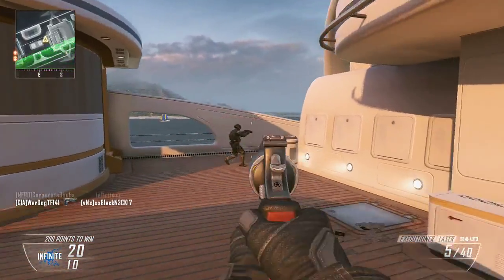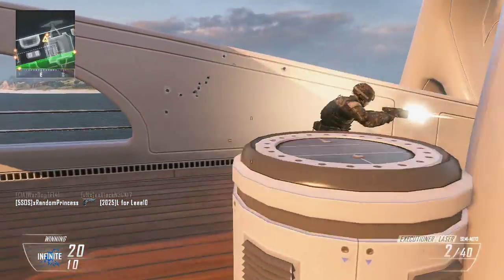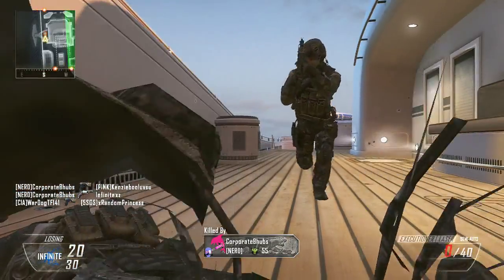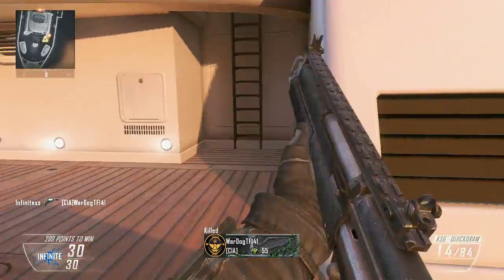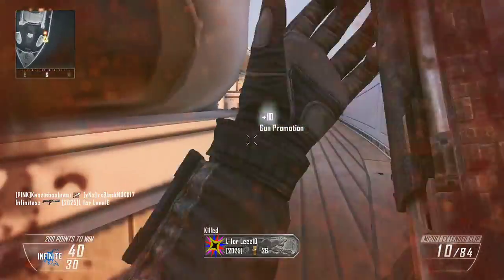Every soldier has the new unlimited double jump and dash ability, as we know from the trailer. They can also pick one extra special ability through the Pick 13 system — these are called exo abilities, and I'm going to talk about a few of them.